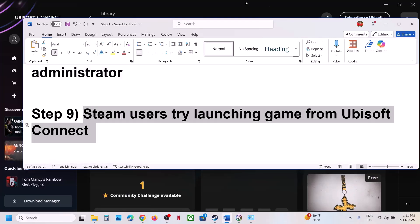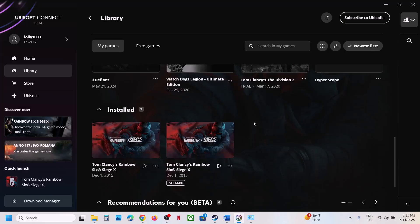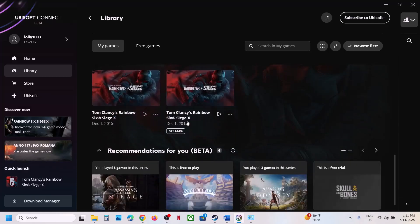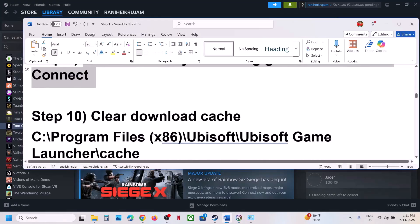Still not working? The next step for Steam users is to try launching the game from Ubisoft Connect. Open Ubisoft Connect, go to Library, scroll down, and over here you will see the Steam version of the game if you have it on Steam. Launch the game from here and check.